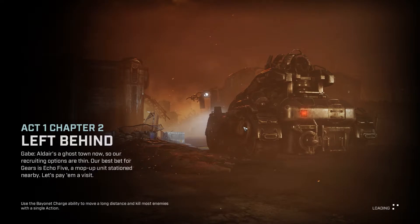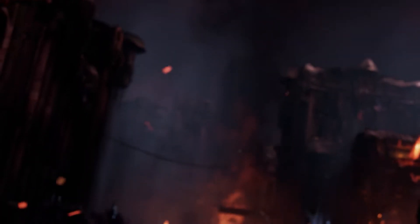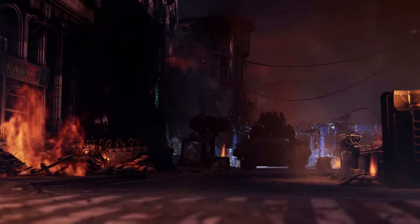Alder is a ghost town now, so our recruiting options are thin. Our best bet for Gears is Echo 5, a mop-up unit stationed nearby. Let's pay him a visit. Basically, we're going out to try to recruit some guys — it's just the two of us right now, and that's obviously not going to win the war.